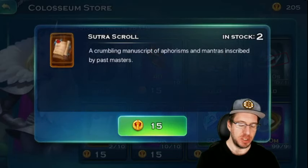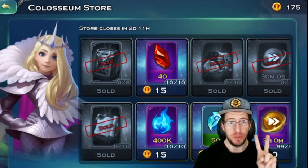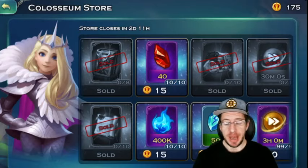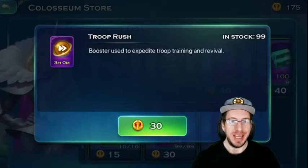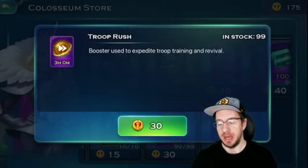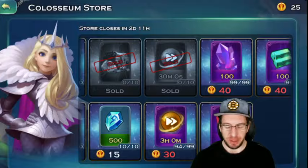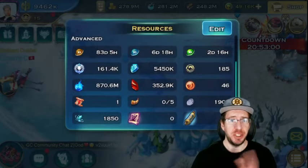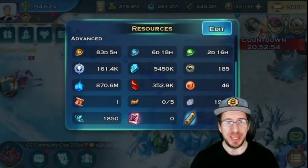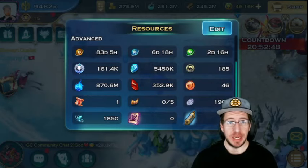Once you have all the building rush and runestone sets, then go for the chakras. We'll buy all of the tombs, and we'll get the susha scrolls. Once you have those purchases done — all the building rush, all the runestones, and whatever you need for chakra — the only other thing you should consider getting is troop rush. You can get a ton of troop rush from the Colosseum and stockpile it.